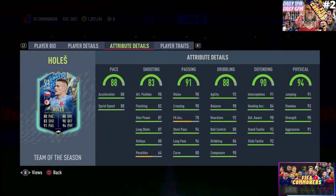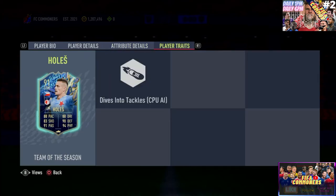The defending on this card is monstrous — 91 interceptions, 90 defensive awareness, 92 standing tackling, and 92 sliding tackling; everything is in the 90s. Heading accuracy combined with jumping is very good, so he'll pose a threat in the box. Regarding physicality: 93 stamina is good, 95 strength is phenomenal, and 91 aggression — very reminiscent of a pit bull on the pitch.